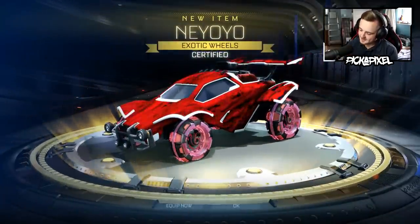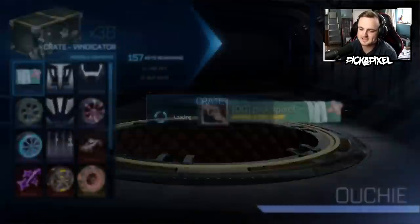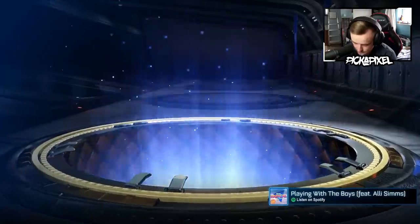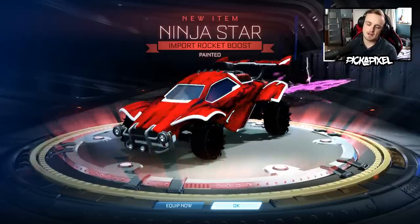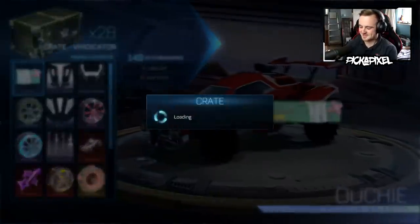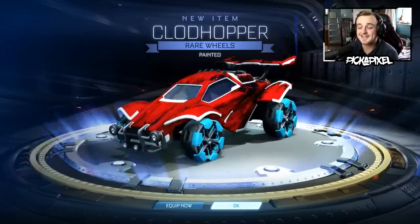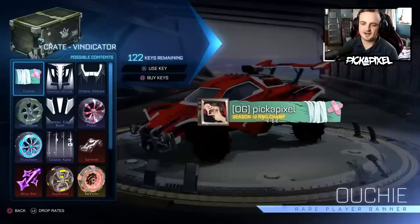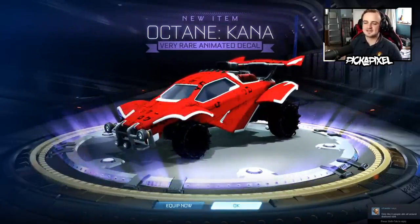A Painted Ninja Star right after a Sentinel — that's pretty good. The amount of non-painted Neoyos from this crate is ridiculous. Painted Clodhoppers — I said they wouldn't be in this video but they look really cool. Some cool colors there. Painted Picket wheels as well — the luck's picking up. That's the last Vindicator crate. Highlights include a couple of non-painted exotics, no painted imports, and two black markets. A little bit disappointing, to be honest.